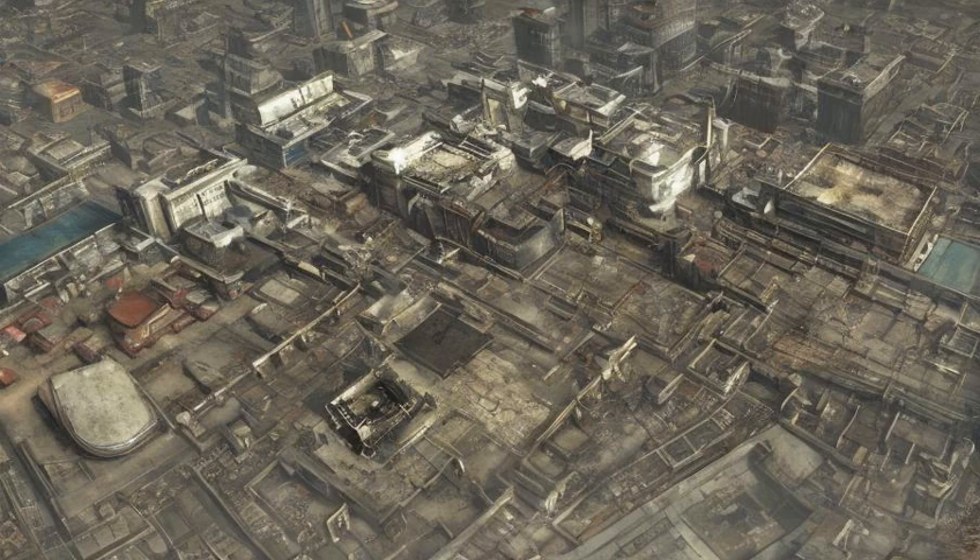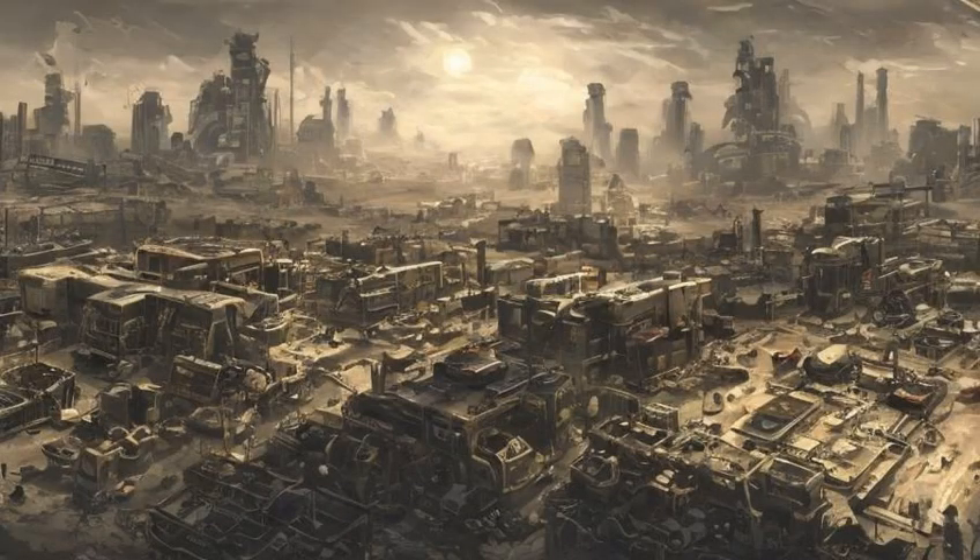Among the game's texture files for Diamond City is a cropped image of the real-world Fenway Park and its surroundings from a satellite mapping service, labeled as Test Layout 01. This image is likely a leftover from very early development, when the layout of Diamond City was still being determined.